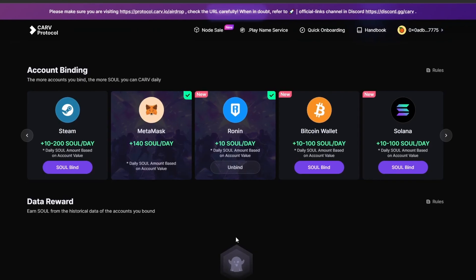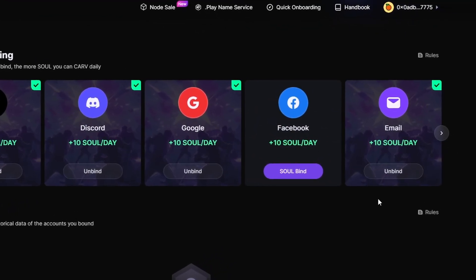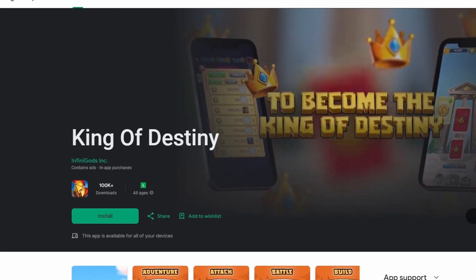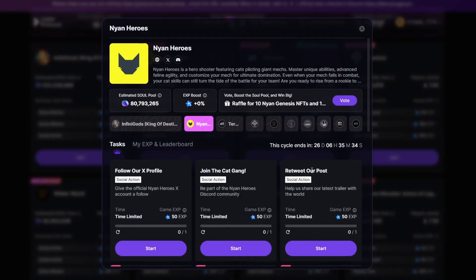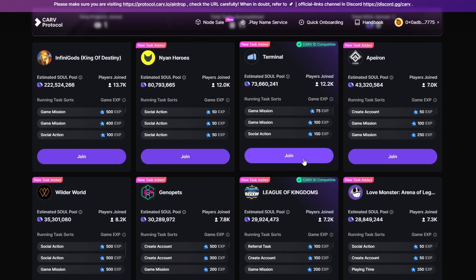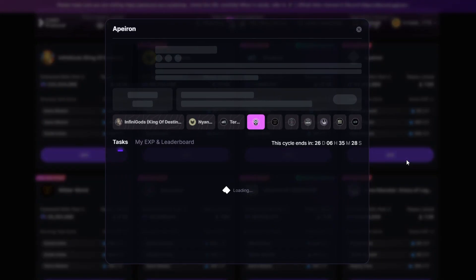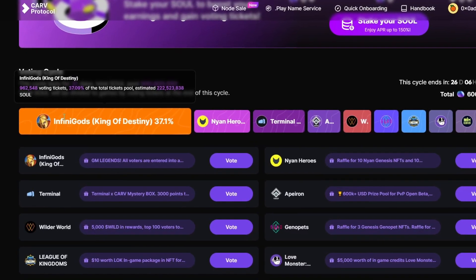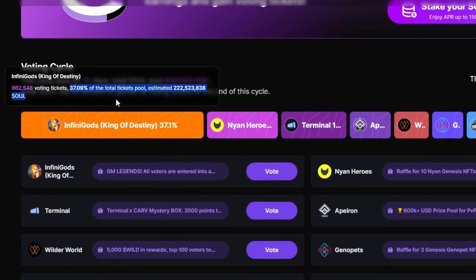When signing up, the email for your Carve account make sure that it matches the one that you are planning to use for your King of Destiny account. If you don't have the game yet, it can be downloaded on the iOS and Google Play Store. You should also be aware that you can grind other games to farm the SOLE token airdrop. However, I would strongly recommend playing King of Destiny as it currently has the highest percentage of the airdrop allocated to it, and it's arguably the least amount of effort of all the games listed.